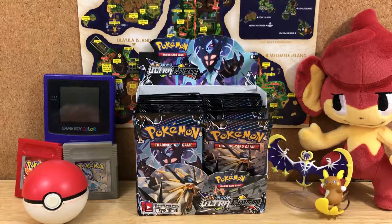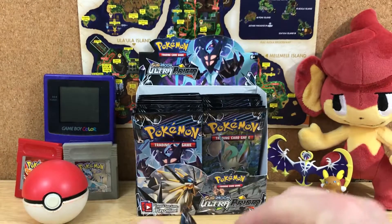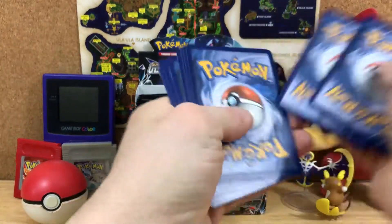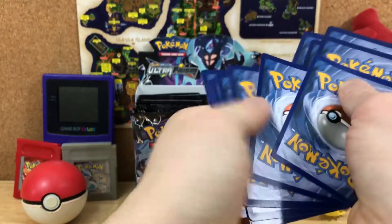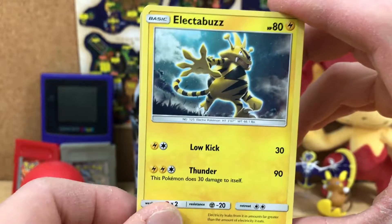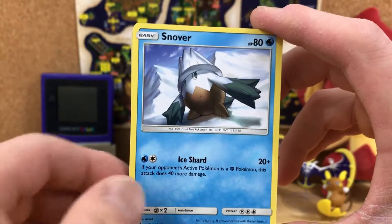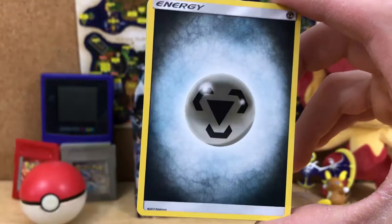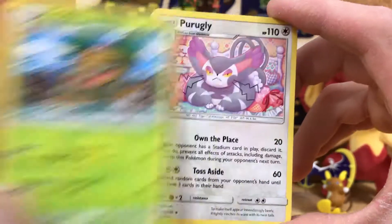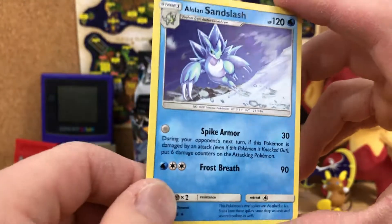Man, I'm getting a little crazy here. Keep on moving. Electabuzz, a Cherubi, Glameow, Snover, Hippopotas, Metal Energy, Fire Memory, Grotle, Purugly, a Cosmog Reverse. And an Alolan Sandslash.